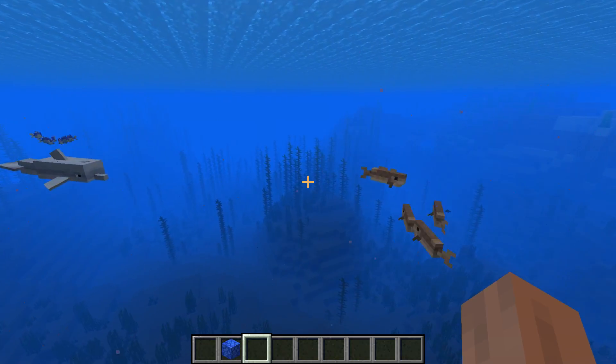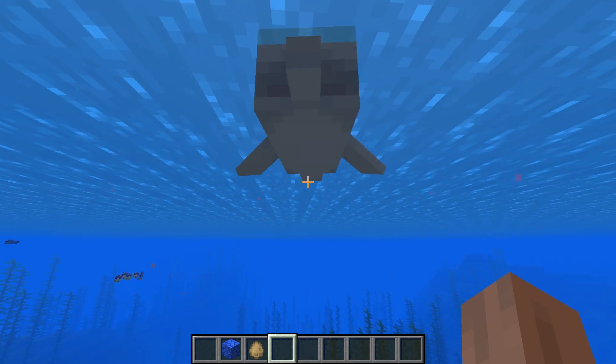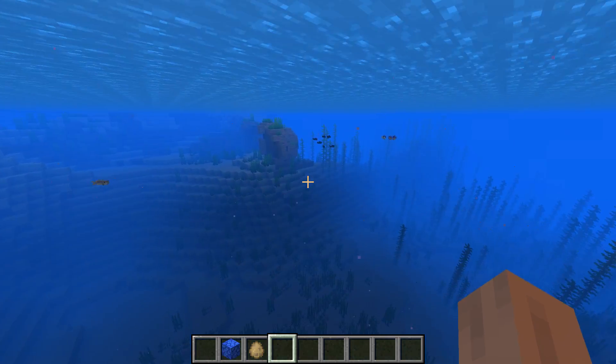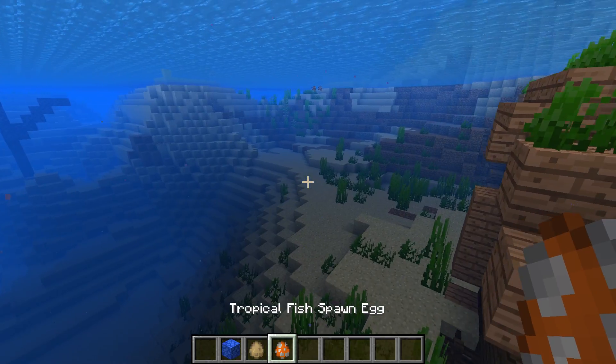Let's just take a swim. We got the cod. And we have dolphins, which can chirp and stuff. Beautiful blue fish — so many beautiful tropical fish right here. Let's just spawn some tropical fish. You get all of these different kinds and all of these different shapes. You can tell there's so many different color combinations.